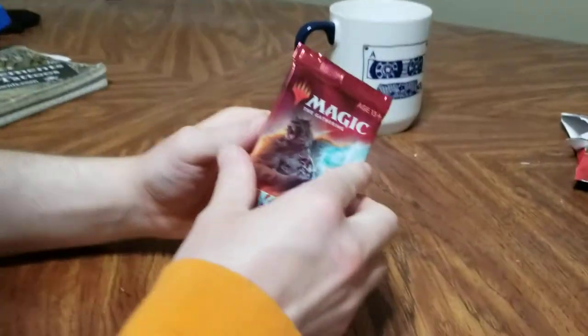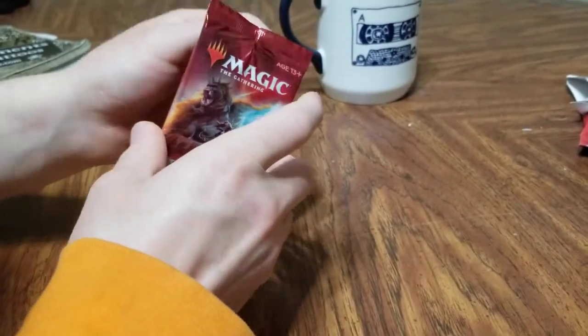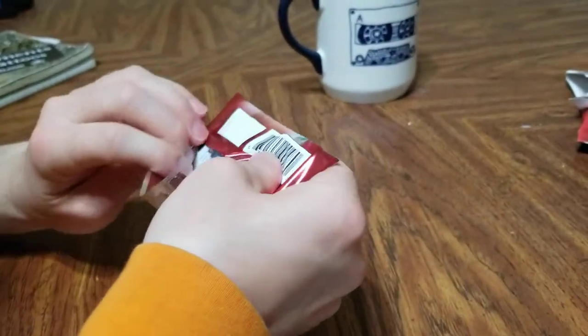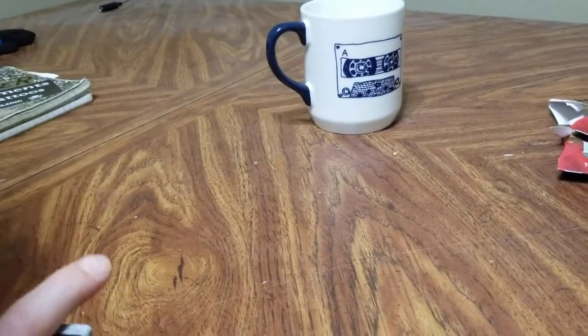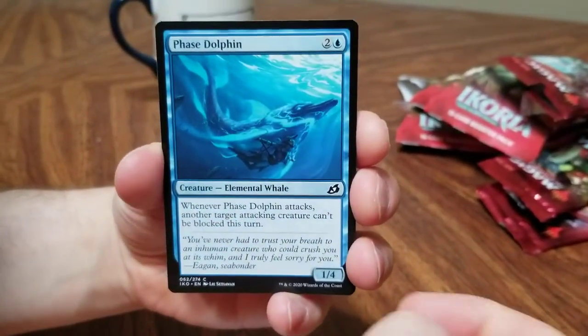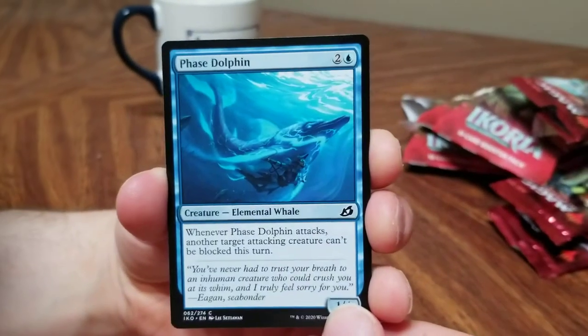You didn't get her, but maybe this one — I'm pretty sure I already have a few of her. That's Vivian. I definitely have a few Vivians. It makes sense that a set based around all these weird animals would feature her, since she has those weird specter animals she summons. Phase dolphin.